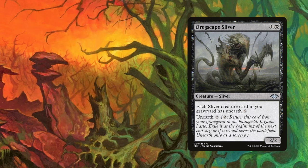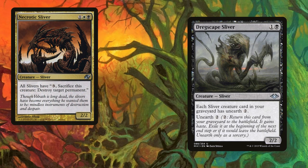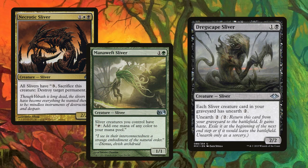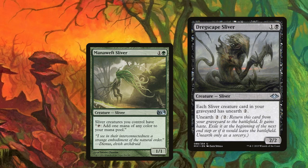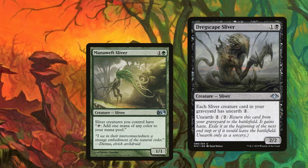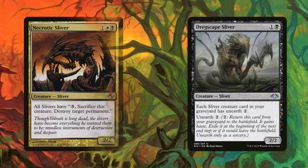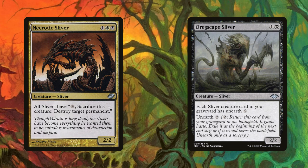Dregscape comes up a lot in these interactions because slivers have so many activated abilities that take advantage of Unearth so well. Necrotic is definitely one of those cards — it's already a great, albeit slow, option for dealing with Tron lands. With a Mana Weft Sliver as well, this trio turns your entire strategy into land destruction: pay three, sacrifice Necrotic, blow up a Tron land. Then next turn, pay two to unearth Necrotic, pay three to sacrifice it again, and blow up another Tron land. It's costly and slow, but in days when Tron ran rampant in my neighborhood, this combo made them think twice. Just keep in mind you can sacrifice any sliver with Necrotic's ability, so don't get rid of Necrotic if you feel you'll need it again.